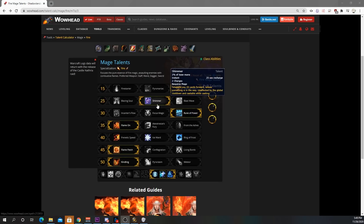The next one is Shimmer. This is the best because it lets you blink while casting abilities, allowing you to not have to cancel a cast or move when a mechanic comes for you. This talent is a DPS increase specifically for that reason.